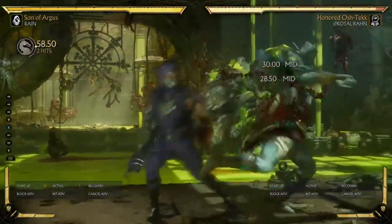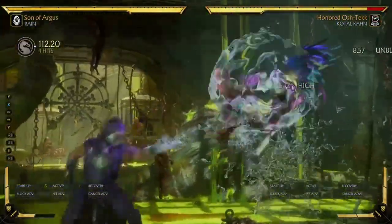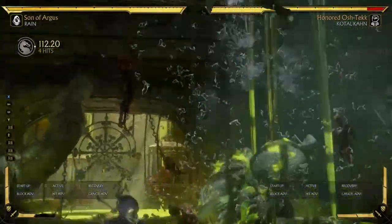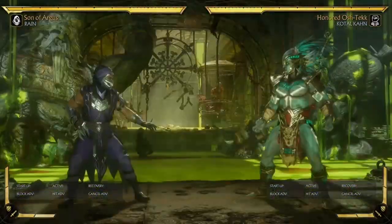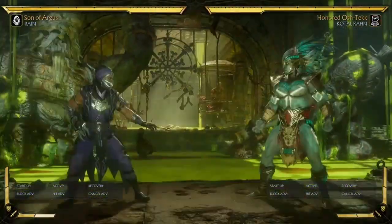Another really cool thing you can do with it is you can hold up and amplify it, and it'll fling them into the air. After that, you can either do a jump combo — which is pretty fun because those are pretty rare in this game. You don't usually get to jump in your combos. But what's actually really good and powerful about this is you can get down 2 combos.